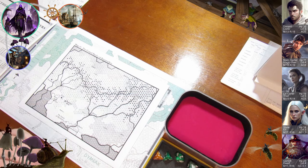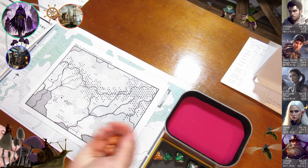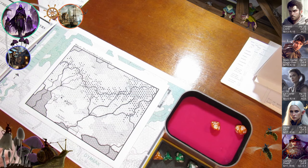New dice box — this one has deeper sides, hopefully it will stop dice from bouncing all over the place. And he rolls a 38. Excellent! So that means Carrick is skilled in a normal sword.